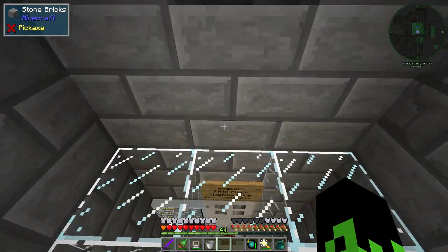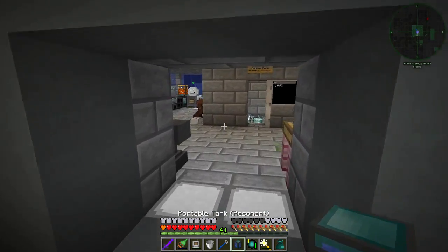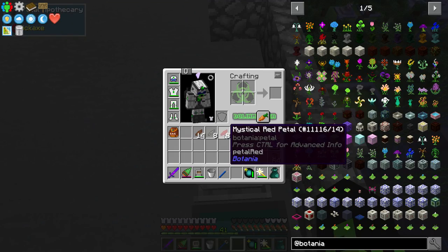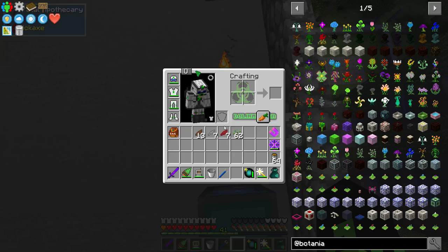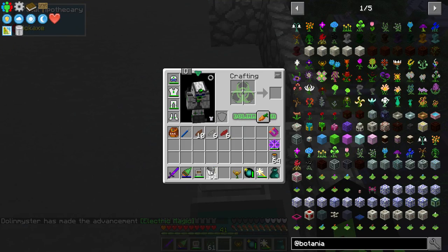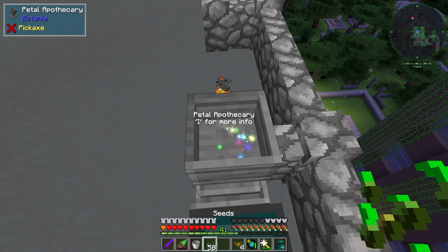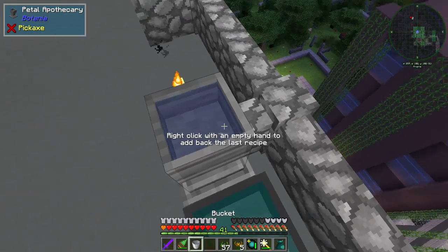Let's go down to the fifth floor real quick and grab our water out of here — which should be full. It is. This should be enough water to last us for a pretty decent amount of time. So let's go ahead and do one, two, two, and one. My magnet's off so you should be working. Then we just need to drop the seeds on there — right click with an empty hand — and then Q to drop seeds. There we go, right click and right click.